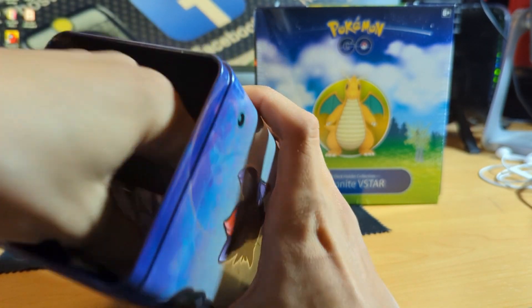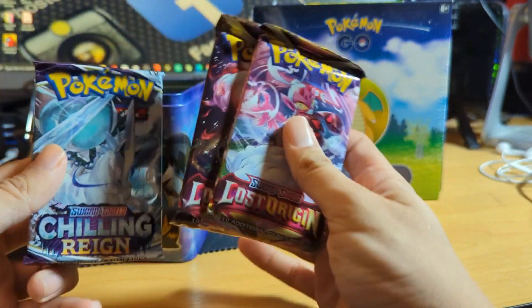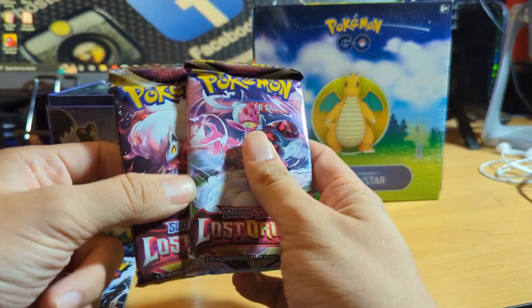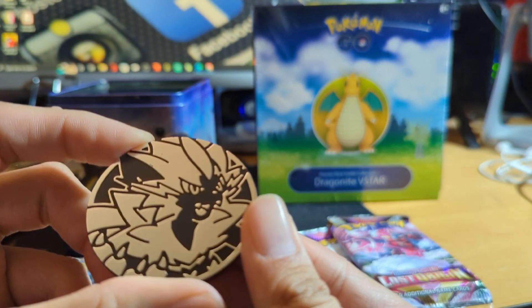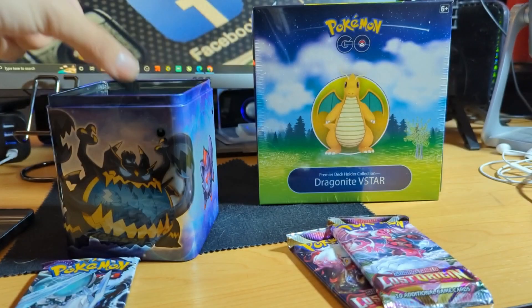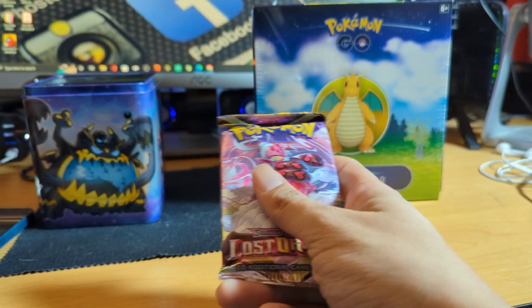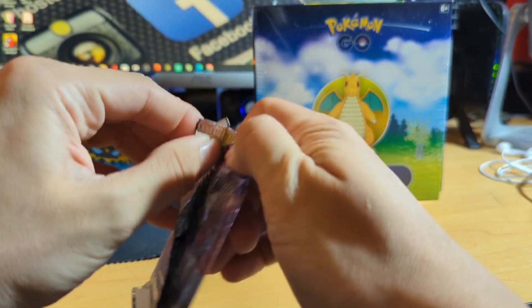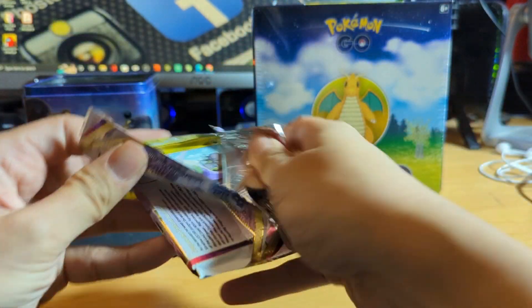It comes with three packs and a coin. Looking at the bottom it says three TCG coins and three booster packs. So I got a Chilling Rain pack and two Lost Origins packs. I don't really know how good Lost Origins packs are. The coin looks like a Luxio maybe — it's kind of hard to tell. Let's start with Lost Origins and save Chilling Rain for last. Hoping to pull a Charizard, and I definitely hope to pull a Radiant Charizard in the V-Star pack.